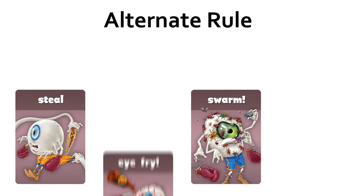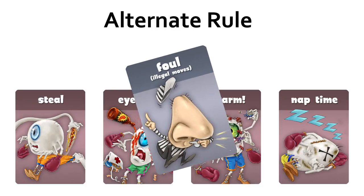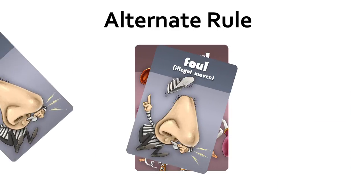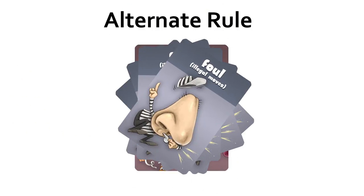Alternate rule. For more interaction, when an illegal move is played — steal, swarm, eye fry, or nap time — you might consider allowing players to foul foul cards. Hence, the last foul card thrown determines the final ruling on whether an illegal move is blocked or permitted.